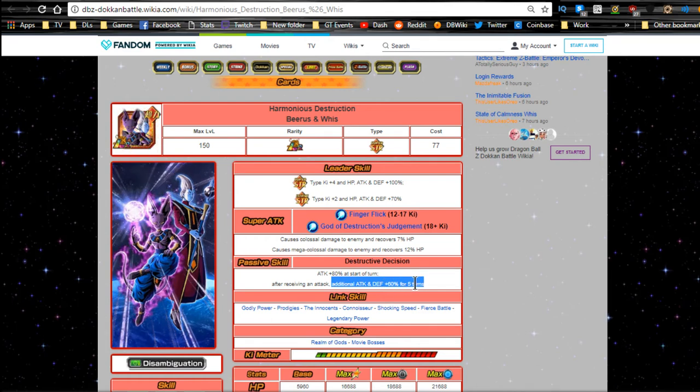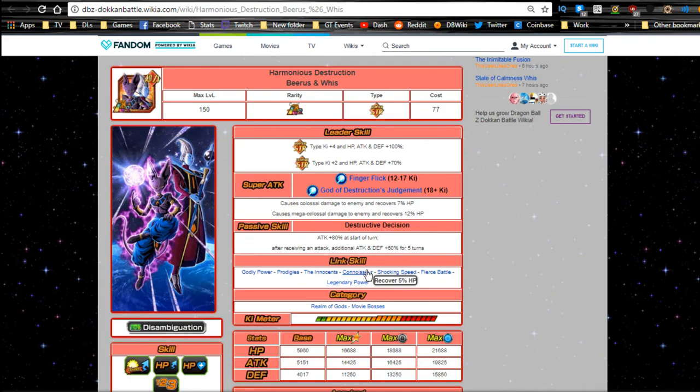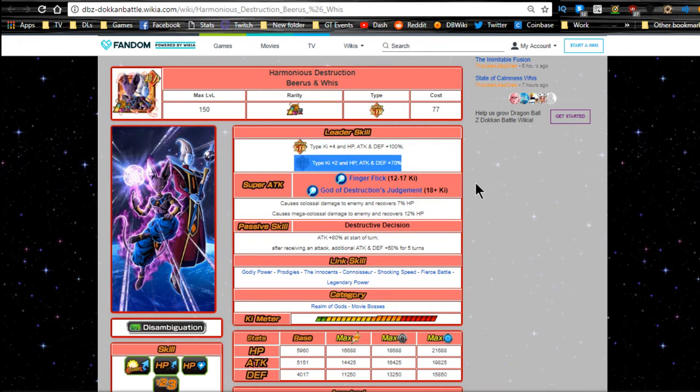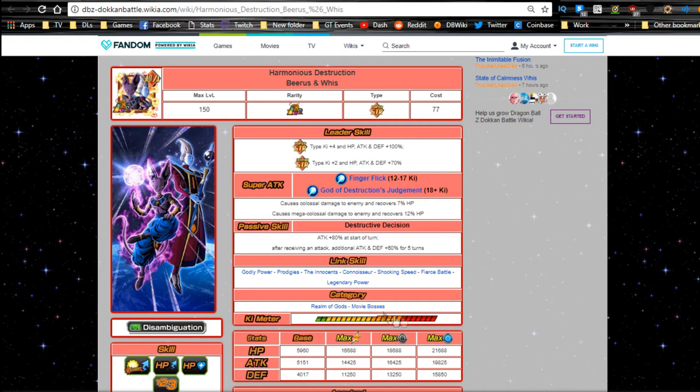Finger Flick does colossal damage and recovers 7% HP. At Ki 18+ God of Destruction's Judgment does mega colossal damage and recovers 12% HP — that's really awesome, especially if you're bringing a Whis on board because certain Whis will fully heal you when HP drops low. Passive skill Destruction Decision: Attack plus 80% at the start of turn; after receiving attack, Attack and Defense plus 60% for five turns.